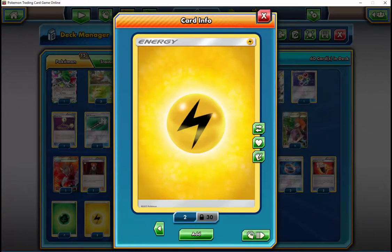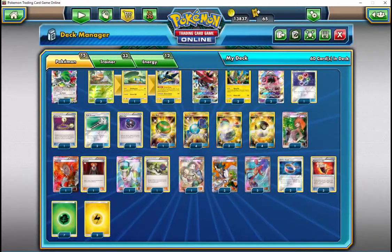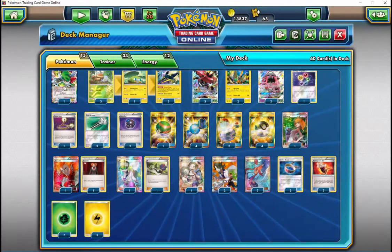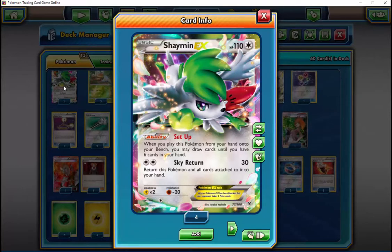With the grass energies you can still attack with one grass energy on Bulu for 40 to 60 damage with the tool attached, and then clean up with Coco — you can have a Choice Band on the Coco and clean up a 170 HP Pokemon with a combination of choice bands or Fury Belts. You can at least do that, and actually it could be optimal because then your opponent goes down to odd prizes.